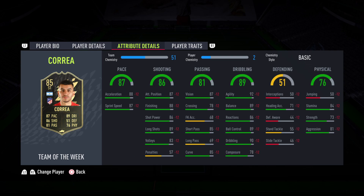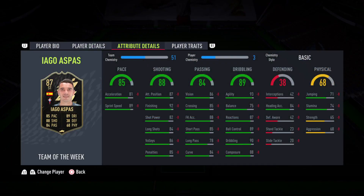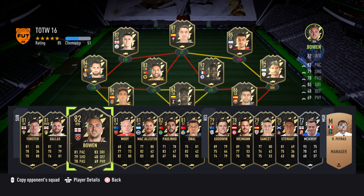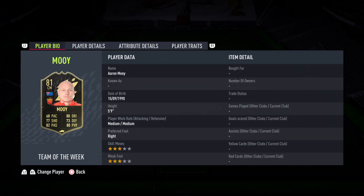Correa is the same card this year. Just look at those dribbling stats. That doesn't even look like a bad card. Balance is a bit too low, stamina is a bit too low and this is a striker, but it can move around quite quick. Doesn't look like a terrible card.